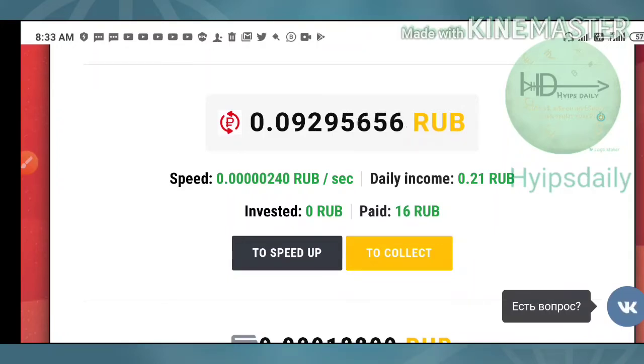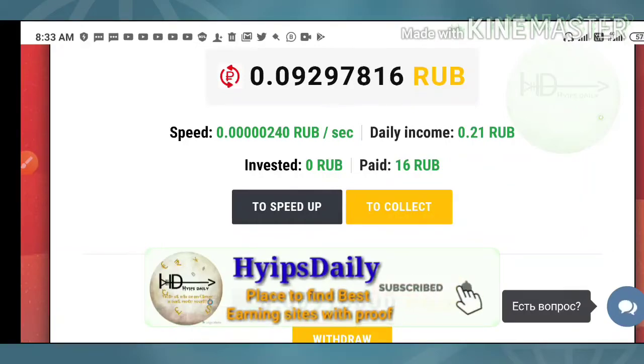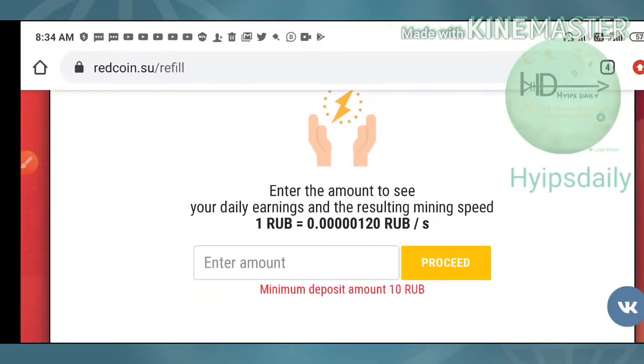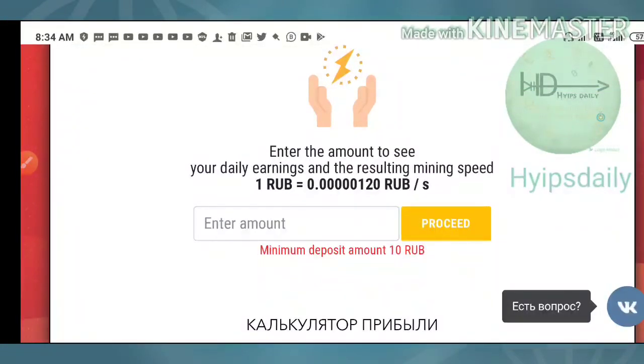This is how your account dashboard looks after entering your Payeer wallet ID. Once you log in, it starts mining using the 10 rubles sign-up bonus. If you want to increase your speed, just hit the 'Speed Up' button, which redirects you to the deposit page.